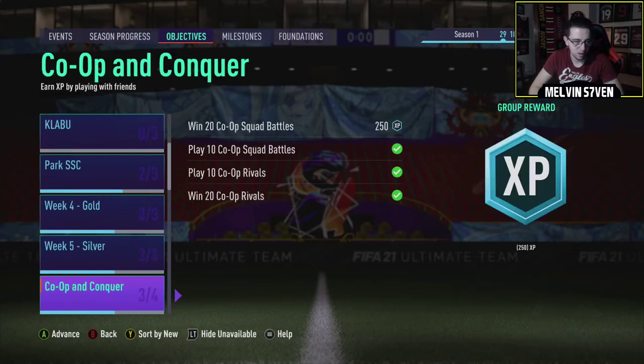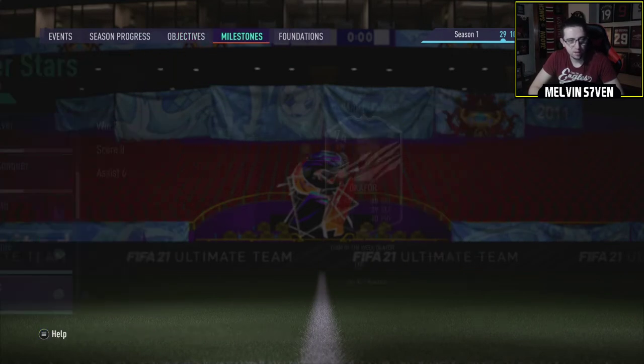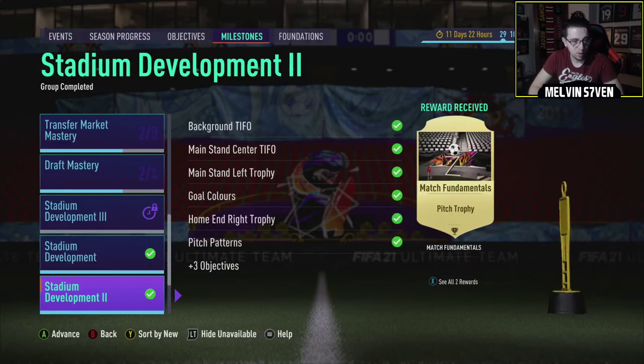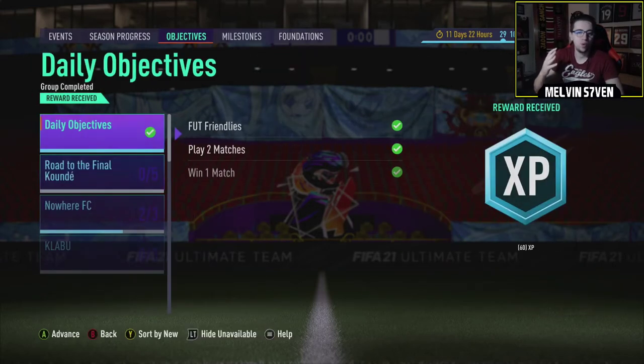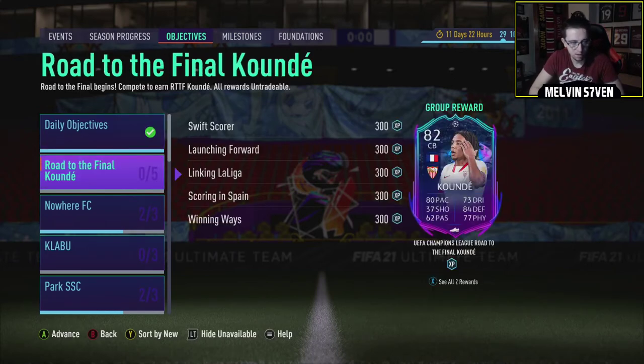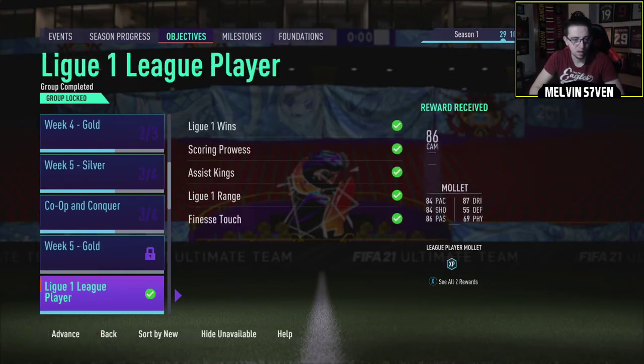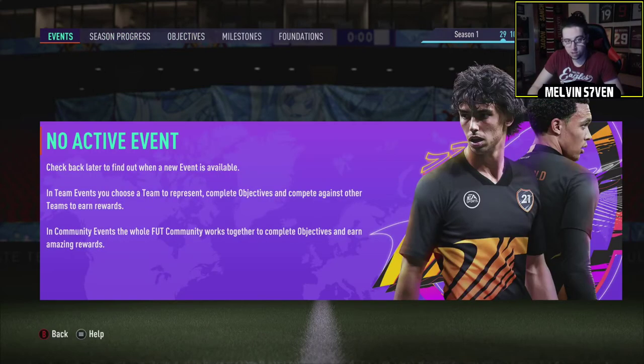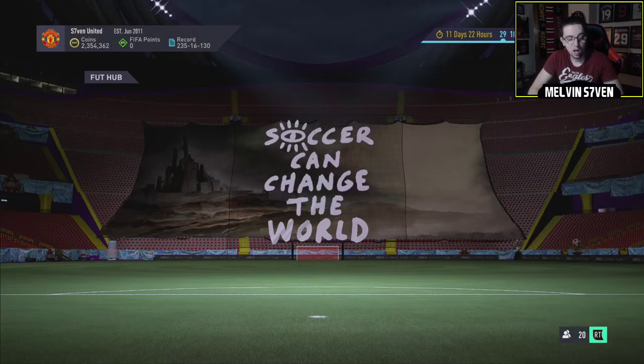It looks alright. Some XP there. I'm not really going to do that. Let's see if there's any milestones — there could be team objectives. Wow, I'm surprised. Considering they give you two UCL common players, I thought that you would need to use them in some form of objective. There could be a team event — but there is not. Wow, they just forgot about the events. There hasn't been one for like three days. Anyhow, so there's just those two SBCs.